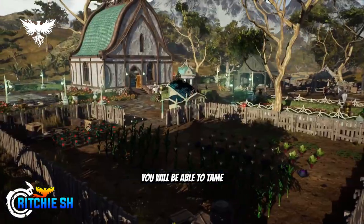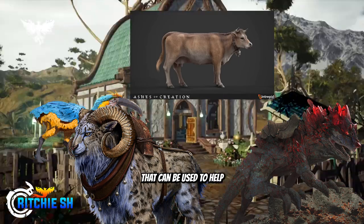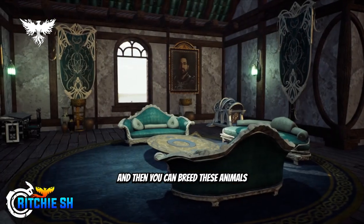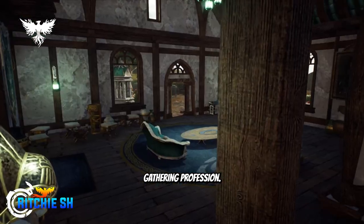Throughout your adventures, you will be able to tame pets, mounts, livestock, and beasts of burden — animals that can be used to help carry more equipment than your normal inventory can maintain — and then you can breed these animals within the stables, as long as you choose to head into the taming gathering profession.